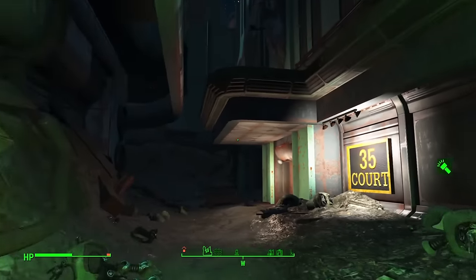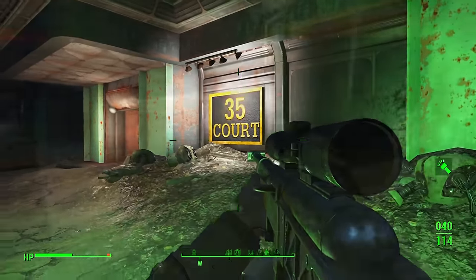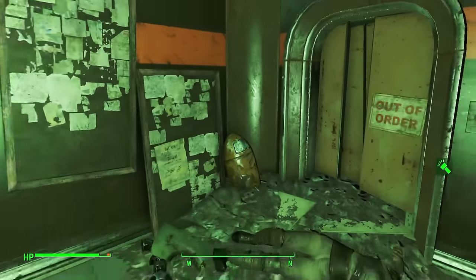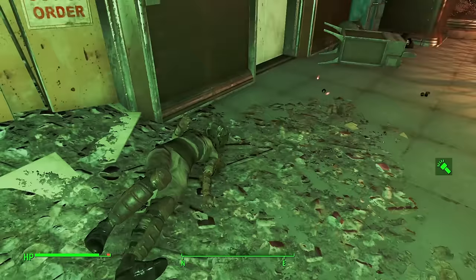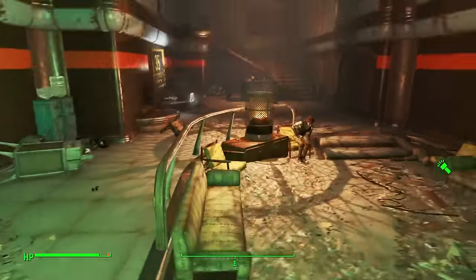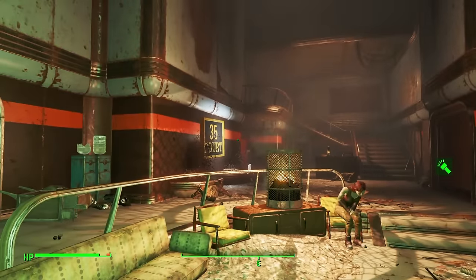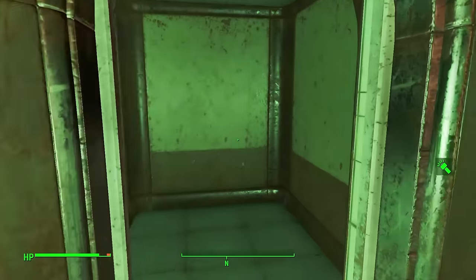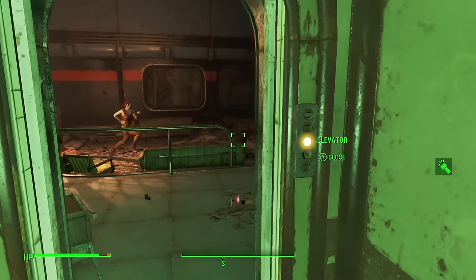Inside 35 Court, all you're going to be fighting is robots. There's going to be a Protectron and some turrets — not really a big deal. What you want to do is go to the elevator on the left side of the room. Once you're in there, be ready: at the very top is an Assaultron and a really tough Sentry Bot.